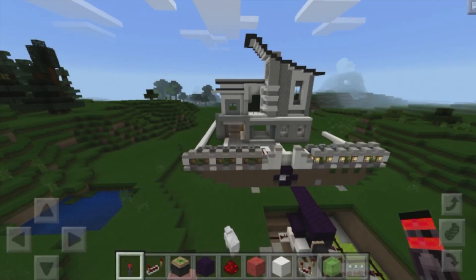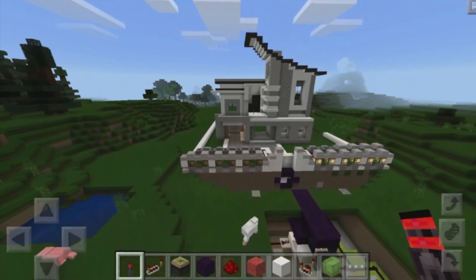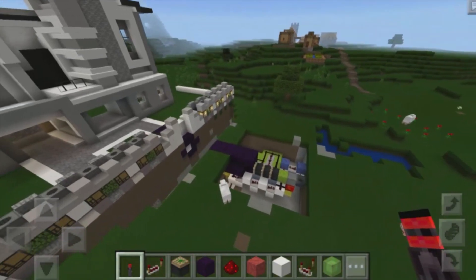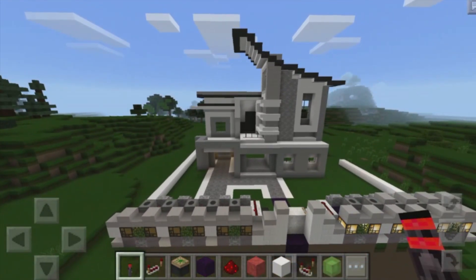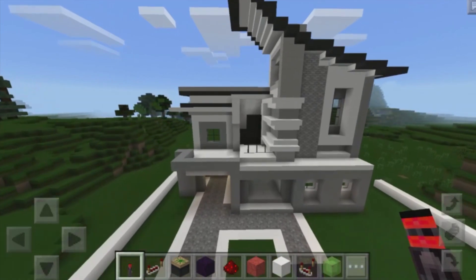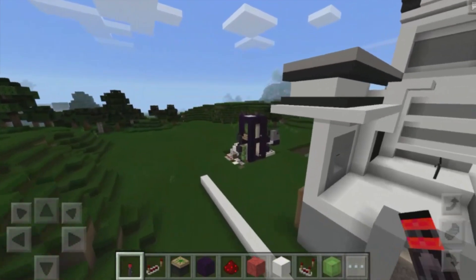Hey, what's up guys? Welcome back to another episode of our Let's Build series here in Minecraft Pocket Edition, where we are creating a redstone house that has a ton of redstone built into it. We've done a lot so far, and in the last episode we built out the entire front of the house. As you can see it looks pretty cool, and in this episode we're going to work on a redstone treasure room that's hidden beneath the ground.